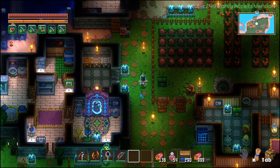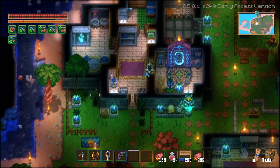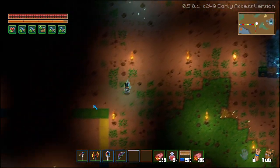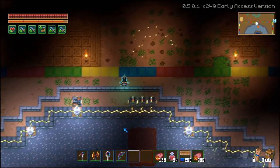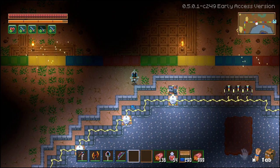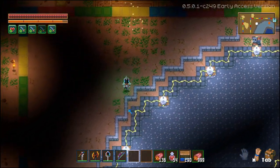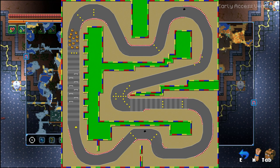Hello everyone. It has taken me a little time, but I finally completed the first big project that I've been working on. Ever since the Desert of the Beginning was announced and you could see that they have cars in the game, I wanted to make a Mario Kart style track. I looked over a couple different ones and decided to go with Mario Circuit 3, mainly because it had an easy outline so it'd be easy to recreate.